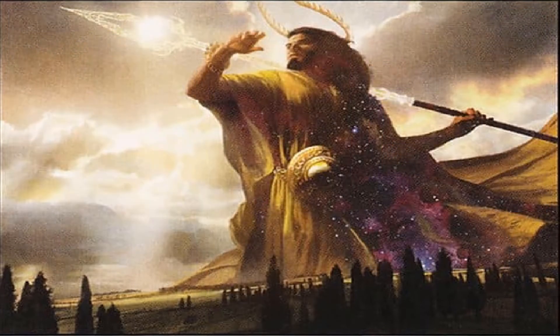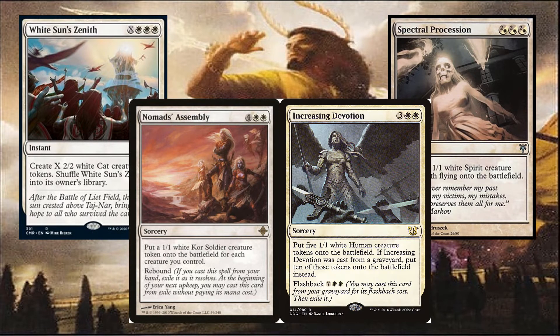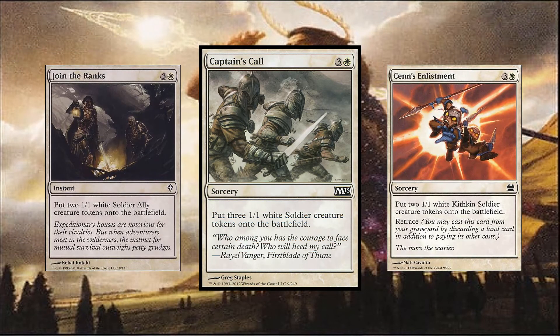Or instants and sorceries like White Sun's Zenith, Spectral Procession, Nomad's Assembly, and Increasing Devotion, or one of the many common spells like Captain's Call from several different collections.